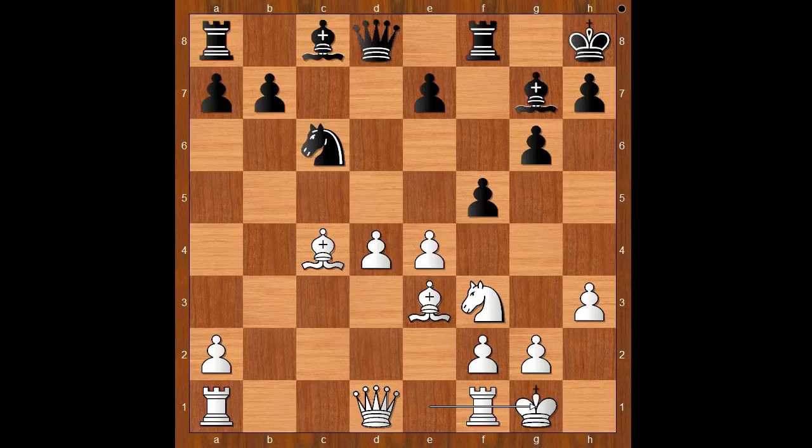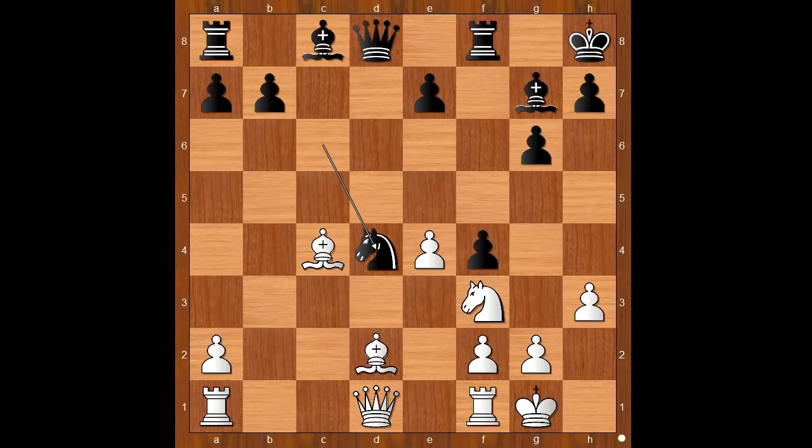Wesley So played castling, and this allowed f4, attacking the bishop. Wesley So played Bd2, Nxd4, and black is a pawn up.